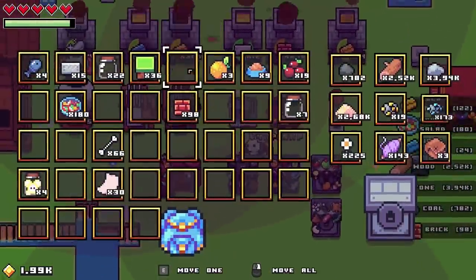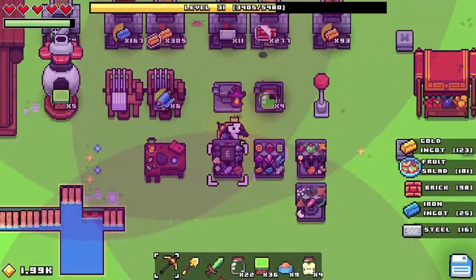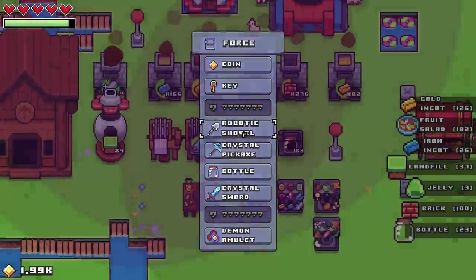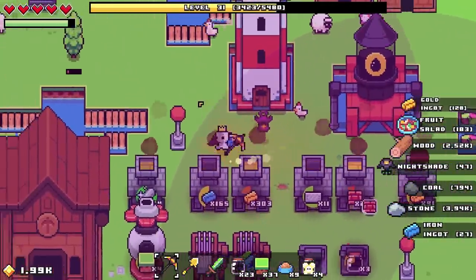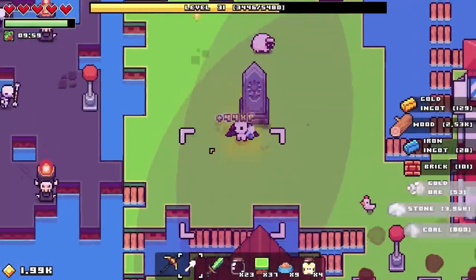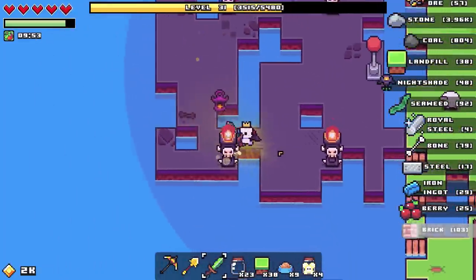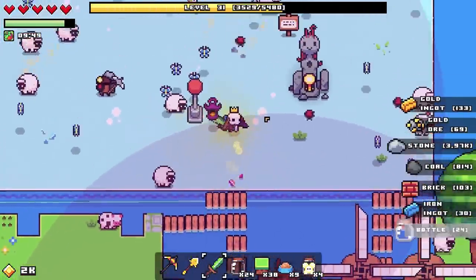Let's drop these off — we're actually doing quite well. The royal cloth should go over here, along with iron ingots. Iron ore can go in there. Nice and tidy-ish — that's the best we're gonna have for now. Can we upgrade the sword yet? Not yet, still waiting — that'll take a little while.